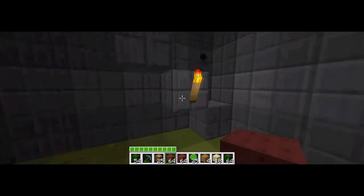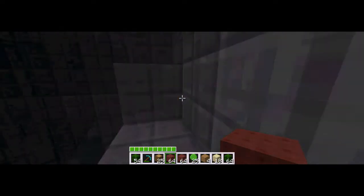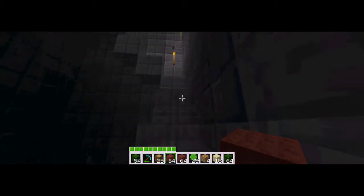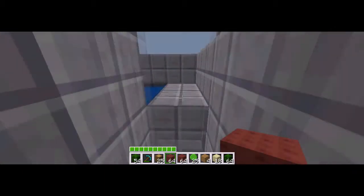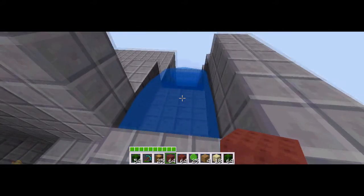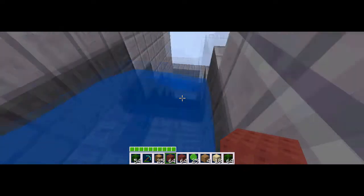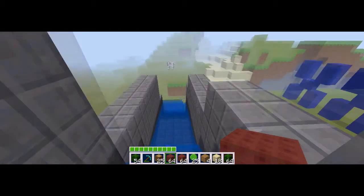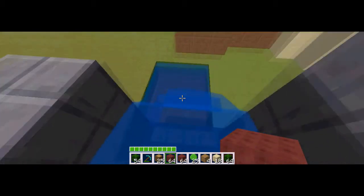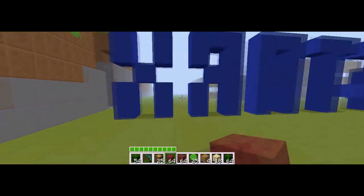As you'll see from before, this is the other chest house. I said that I was going to build an extension — this kind of failed, but I'll show you anyway. It's completely pointless. When I said it kind of failed, it really did fail, but I'll try and fix it at some point. I've got a water slide — I don't have a boat on me — but anyway, let's go down. And then you end up in a little pool, so that's pretty fun.